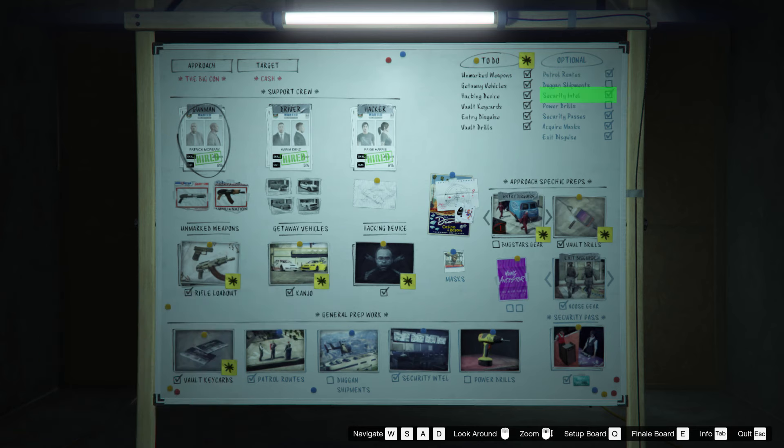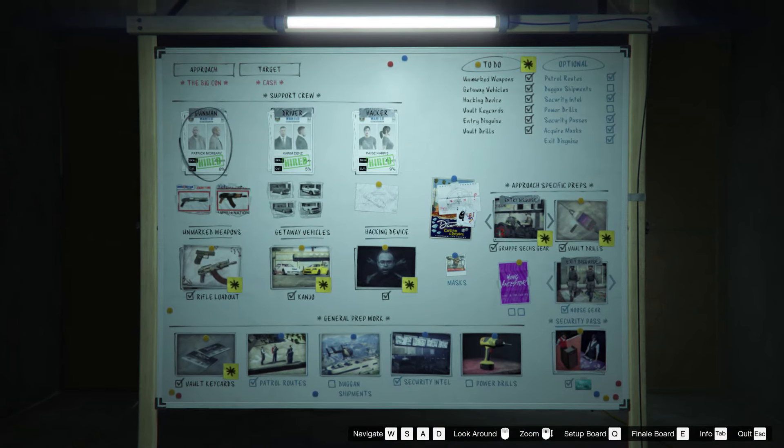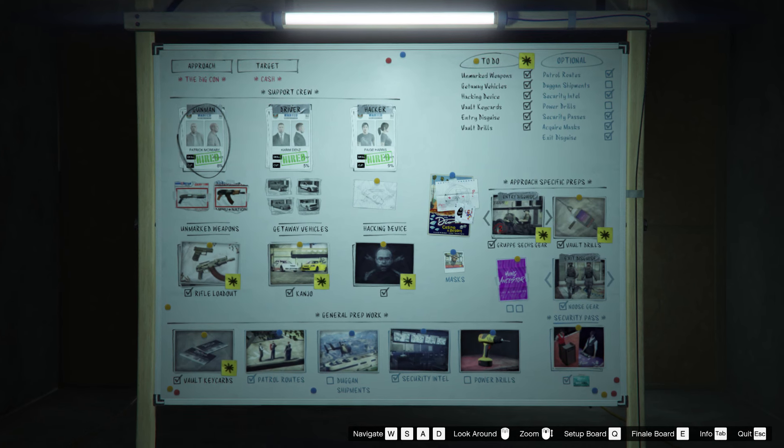You guys only need the security intel. For the security passes, you guys need a level 2 one so you can easily access the elevators and also the staircase doors. For the exit disguise, we're going to need the noose gear so that we can blend in with the noose when we're about to escape the Diamond Casino. For the entry disguise, this is quite important — you guys need to use the group security gear as it will allow you to enter and exit the safe without triggering any guards.